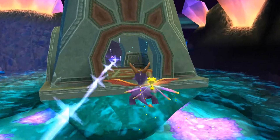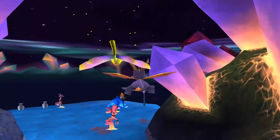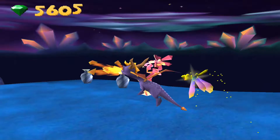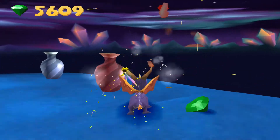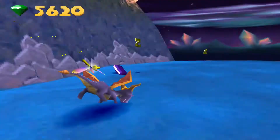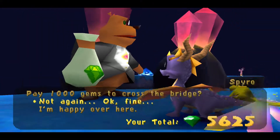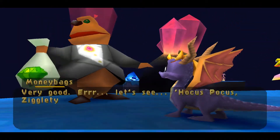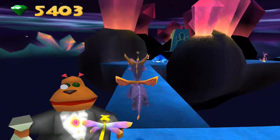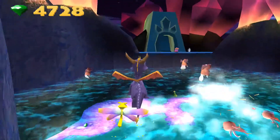He starts up the whirlwind and we can use it to glide our way up and over the top of the level. And then Moneybags is here, of course — Moneybags is going to charge you a lot in this last world. You can see he's charging us a thousand gems right there for that bridge. That's a pretty expensive bridge, even by Moneybags' standards.